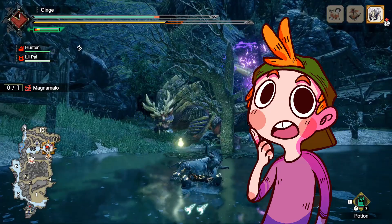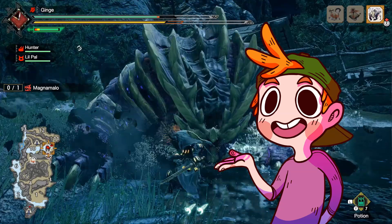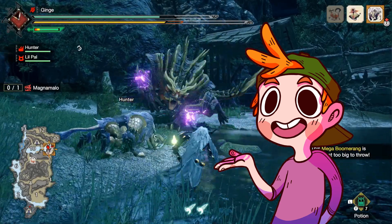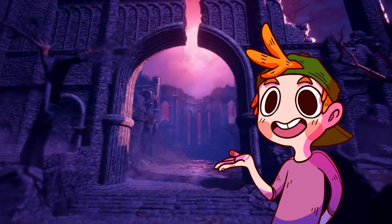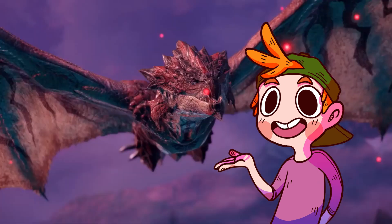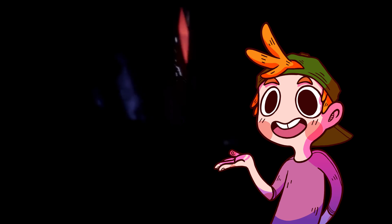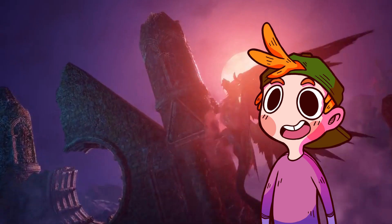It's no secret that Rise's entire theme, both from an environment and monster design perspective, was inspired by Japanese culture and folklore. Just about every new monster has some form of corresponding yokai that its design is derived from, and Kamura Village and the Shrine Ruins are just dripping with Japanese cultural significance. To diverge from that theming and make it a more unique experience, it would appear that Sunbreak is opting for a more westernized thematic, specifically drawing from European gothic inspirations. This is reflected in the new monster designs as well as the new map revealed in the trailer. So let's talk about the new monsters first.